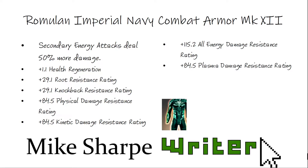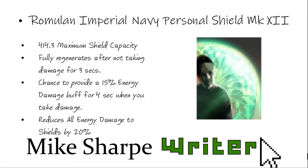Next up is the Roman Imperial Navy Personnel Shield, mark 12. This has a 414 maximum shield capacity and fully regenerates after not taking damage for three seconds, which is pretty quick. It provides a 414 damage buff to you when you take damage — this is a unique ability to this shield. It also converts all energy damage to shields, and since most damage to shields is done with energy damage, you get pretty decent resistance here.